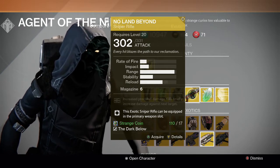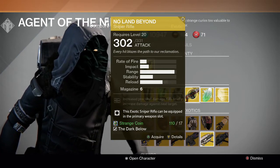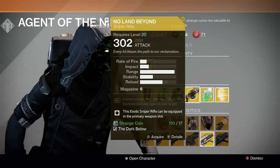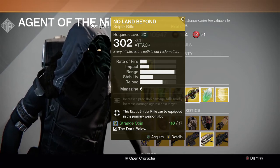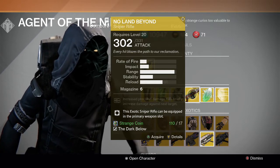The exotic weapon this week is No Land Beyond. This one is not very good. Its perks are increased precision damage, kills briefly increase damage against the next target, and this exotic sniper rifle can be equipped in the primary weapon slot — though that's not really a perk, I don't even know why it's listed there.